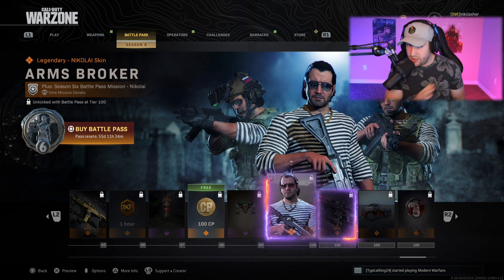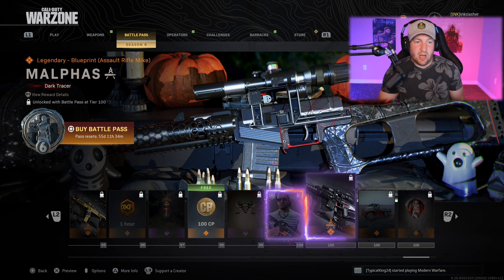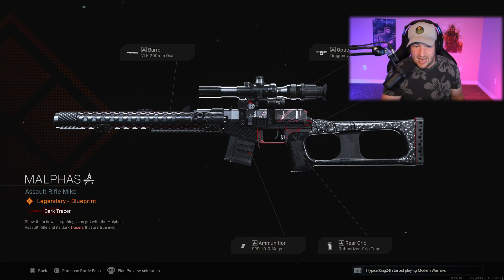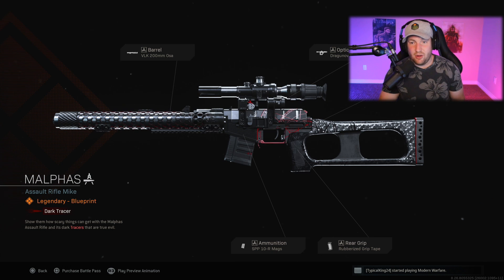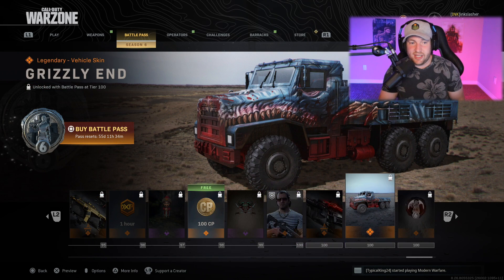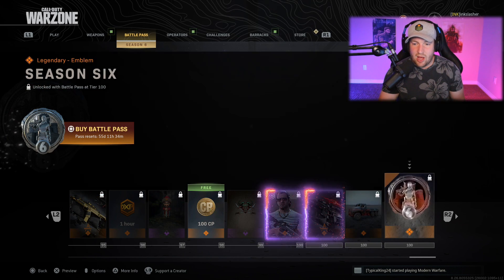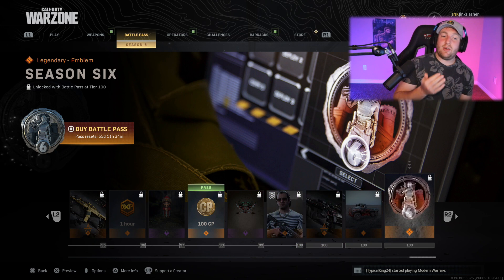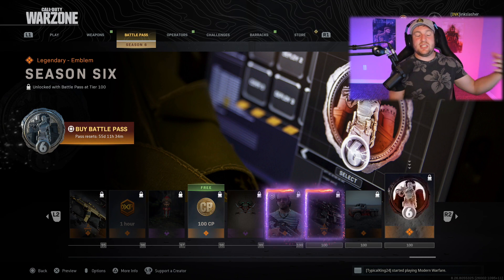We also get something called the Melfast, a variant on the AS VAL. It looks really dope, has some cool attachments on it — the only thing I don't love is the Dragon scope, but other than that looking pretty damn cool. Then you get a truck called the Grizzly End at rank 100 as well, and of course the icon for Season 6. So this is everything within the battle pass.